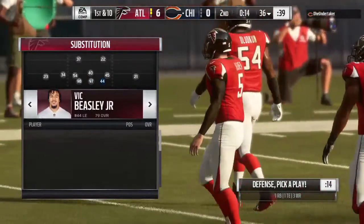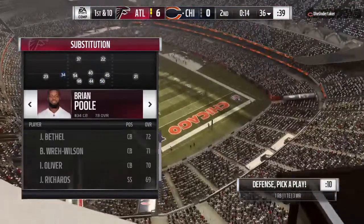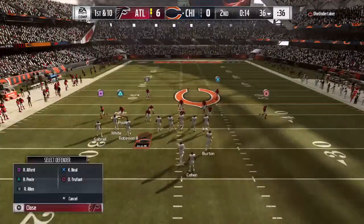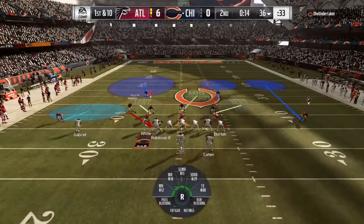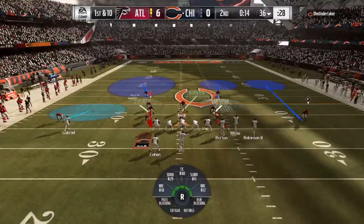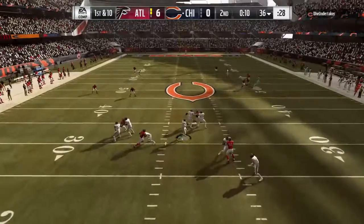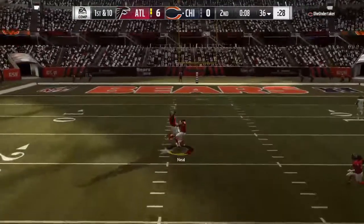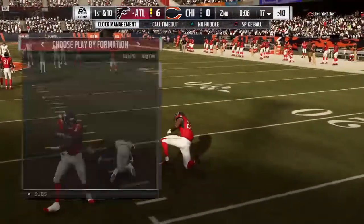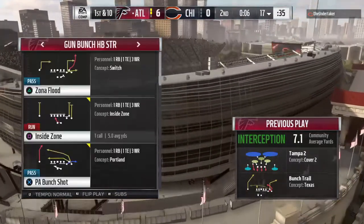On to the field now come the Bears. With time quickly fading here in the second quarter, not sure how aggressively, offensively, they want to play this. We'll find out just how much they trust their guys in this situation. Now Trubisky on first down, looking deep for Gabriel — and for the third time here in this half, it's intercepted. Picked up by Keanu Neal, and his guys have got it back at the closing stages of the first half.